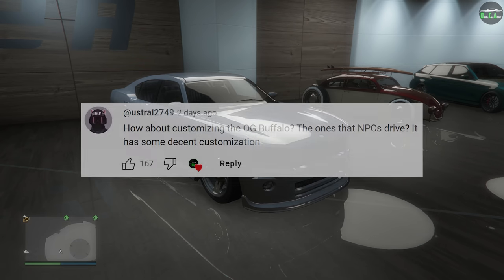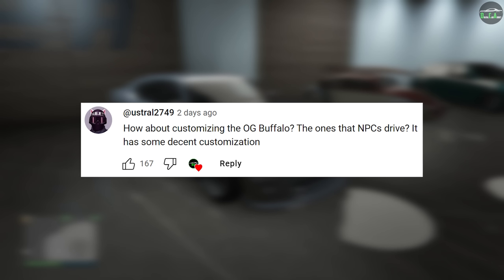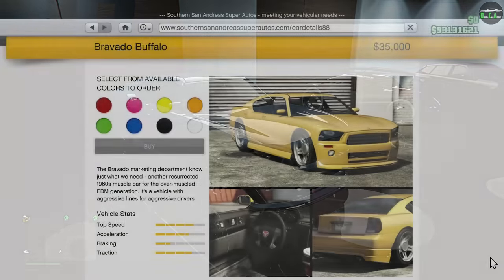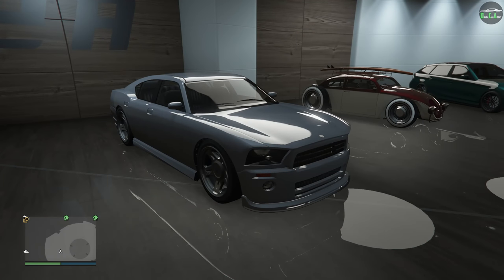In today's video, we're going to be customizing the Bravado Buffalo — the regular one. This car is an OG vehicle that's been in the game since day one, and can be purchased from the Southern San Andreas website for $35,000, or you can get it off the street for free.